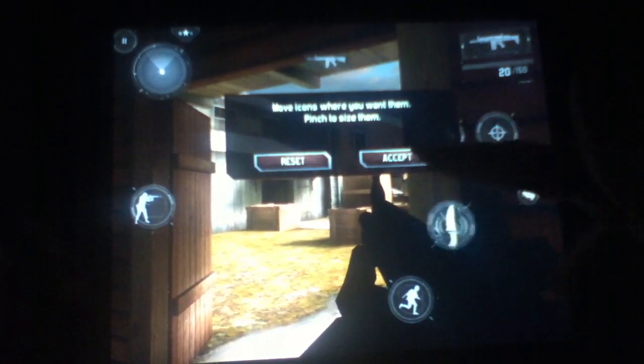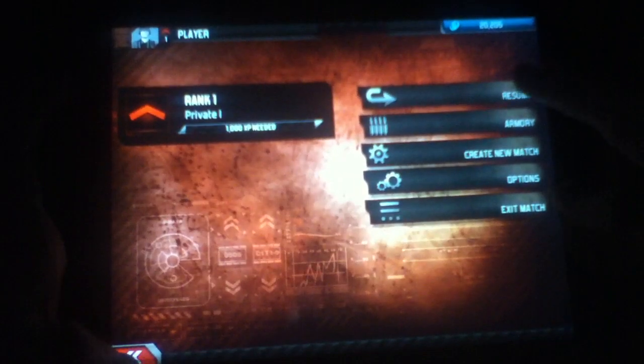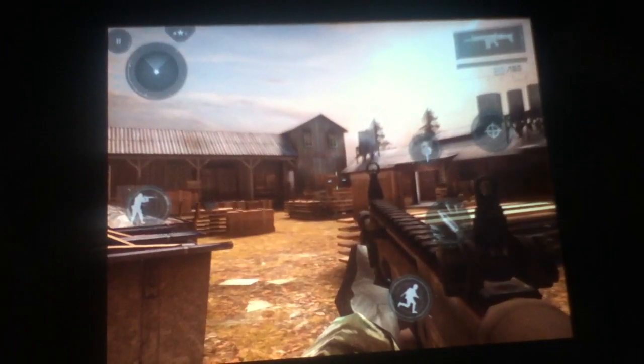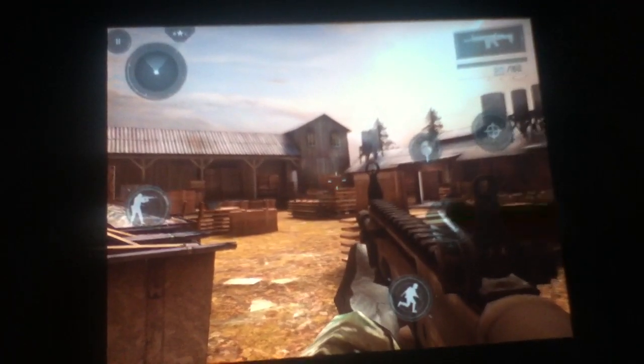So then, after you've done that, when you go near a guy, it will pop up over your fire button, so you don't even have to look for it or go to another area of your screen. It will be right there where you're firing, because you're going to be shooting at him anyway if he's that close, and then when you get close enough it will just switch automatically to that. It's super easy, it's a lot easier for me to do.